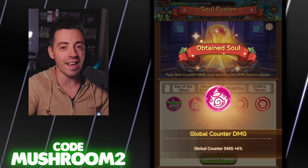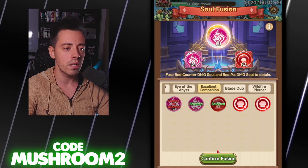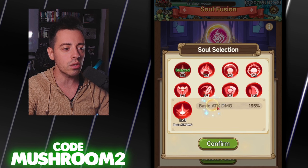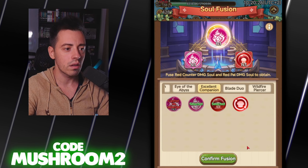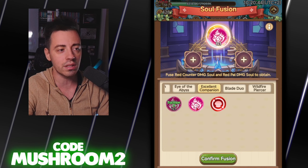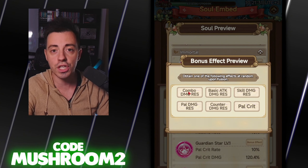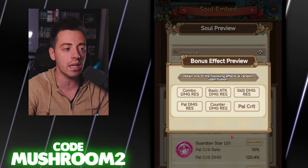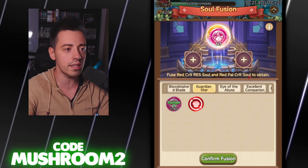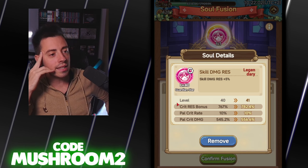Confirm the fusion — global counter damage at 6%, exactly the same as before. A bit sad, I'm gonna retry. Confirm — pal crit damage at 12%, no thank you, retaining the previous one. Retry one more time — pal crit damage at 24%. I'm gonna replace it since I already have counter damage at 6%. Instead I think I'm gonna re-roll the guardian star, because here I have more chance to have combo, counter, and skill damage resistance. I need a crit resistance or a pal crit soul for that one.